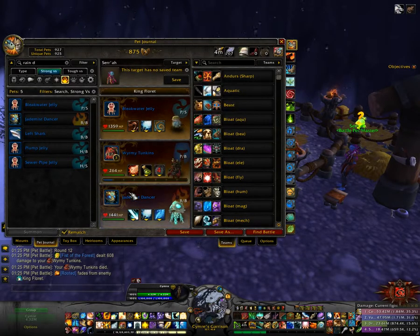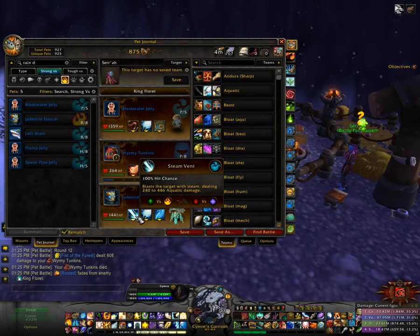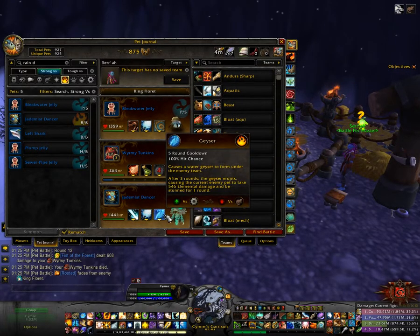Second slot is my leveling pet, and then third is the Jade Mist Dancer with Steam Vent, Raindance, and Geyser.